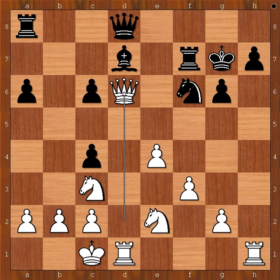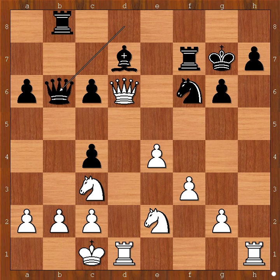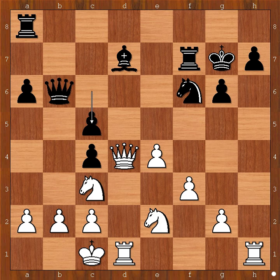So we have rook to f7, queen takes pawn on d6, queen to b6 intending rook to b8 and queen takes pawn on b2 check, queen to d4, c5 attacking the queen. What is the best square for the queen? What would you do? Perhaps queen takes pawn on c4 comes to mind — do you agree?